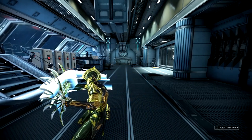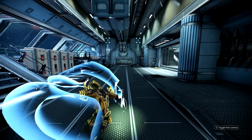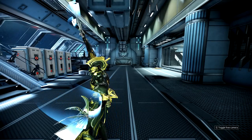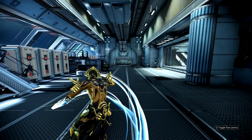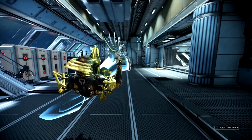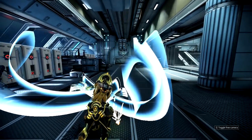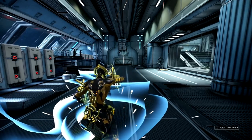Then comes a double strike where the first hit is a step forward that also seems to hit enemies to your left, followed by an uppercut. You then do a spinning kick, and then comes the flip — that is the smoothest and best looking flip animation in the game.